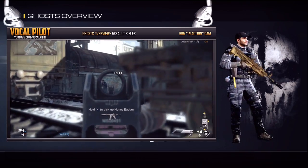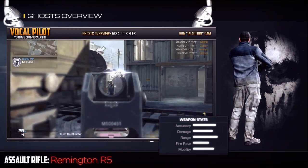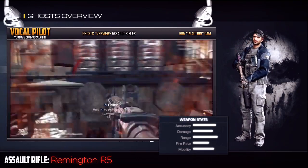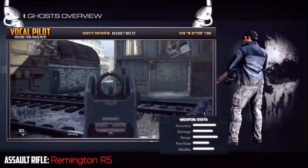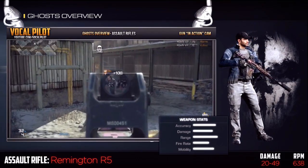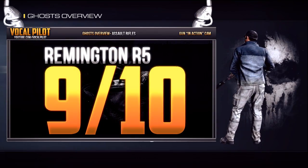Moving on to my second favorite is the Remington R5. This gun is very similar to the AK-12, but has a slightly slower fire rate and is very slightly less accurate. However, it does have more range than the AK-12. The maximum damage on this gun is 49 and the lowest is 20. This gun is a perfect substitute for the AK-12 if you're playing a larger map and can be just as effective. I give it a 9 out of 10.